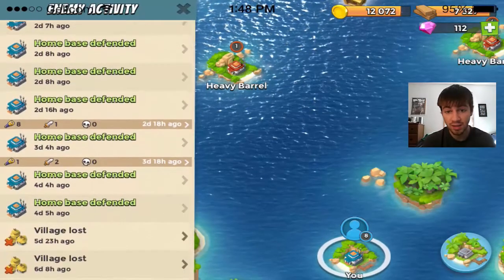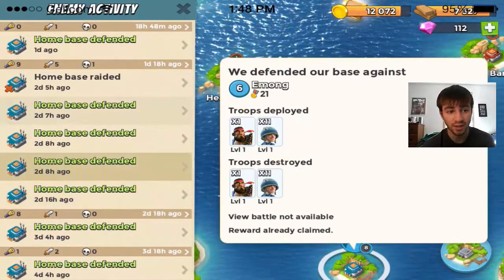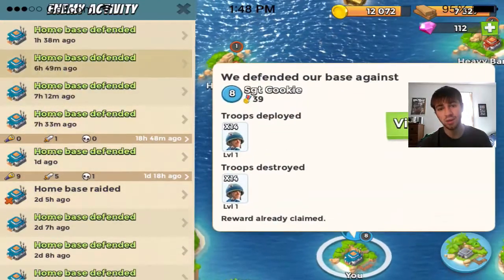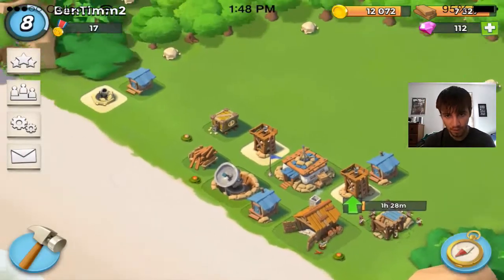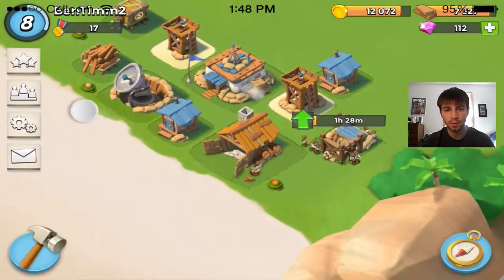As you can see my base is doing pretty well — it's only lost one time and the guy had like 4 chances to beat my base. Currently I am a Headquarters Level 3. I tried recording the Headquarters Level 2 but the file got corrupted, so when you go to Headquarters Level 3 all you get is the mortar and another residence.